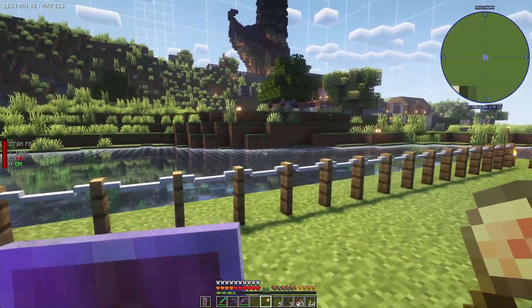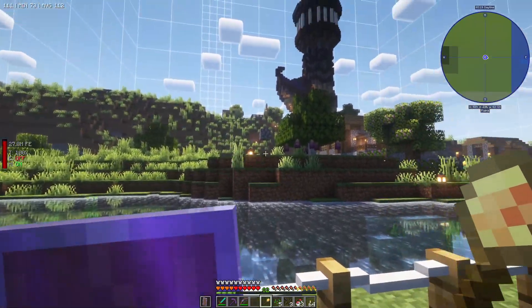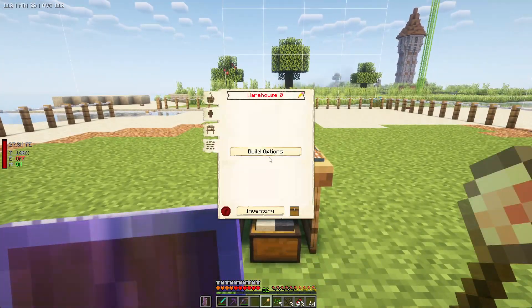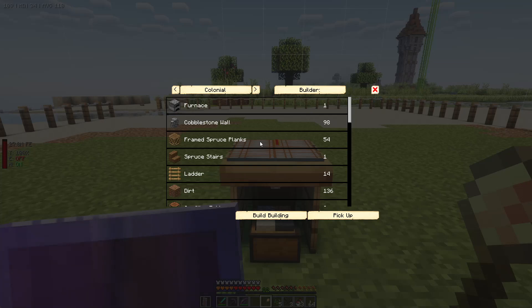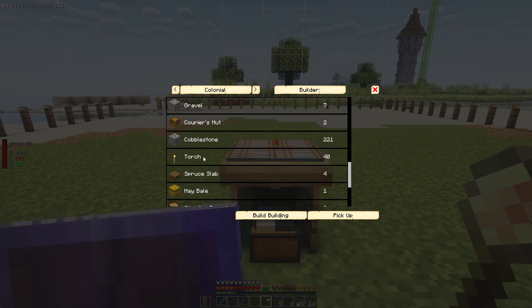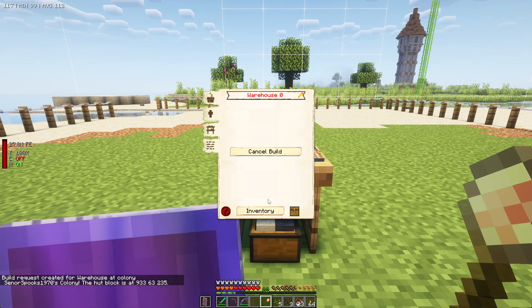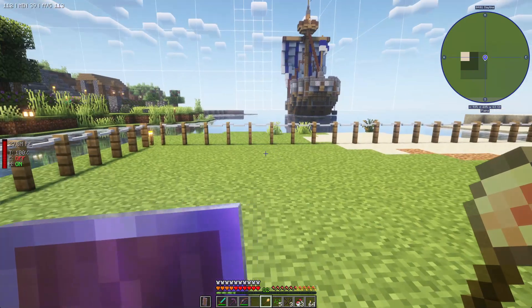We need to build a bit of a road to connect this little island with the mainland, and we are going to make the tavern at some point, hopefully in this episode. Things that we are going to need: we have frames, sprints, planks - maybe 54 of those - and we need 30 racks. We need courier hats - I wonder if those come with the building. The build request has been created for the warehouse colony.